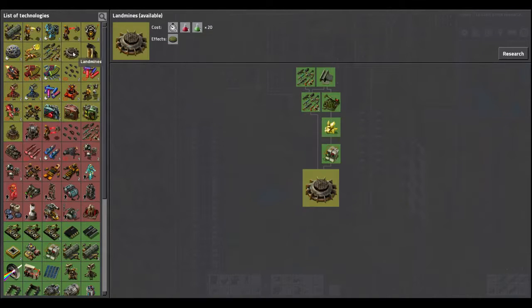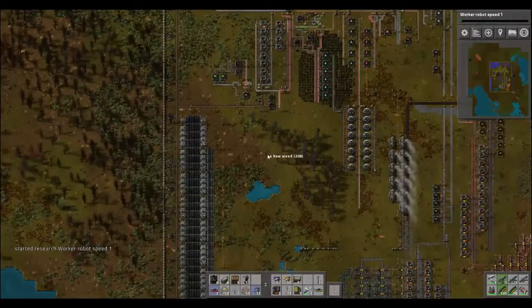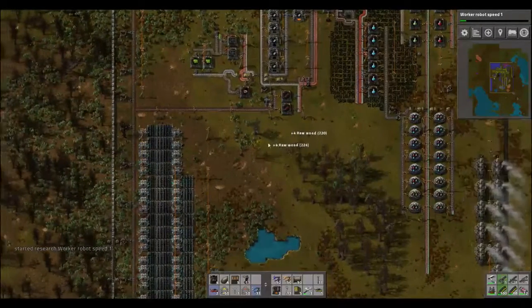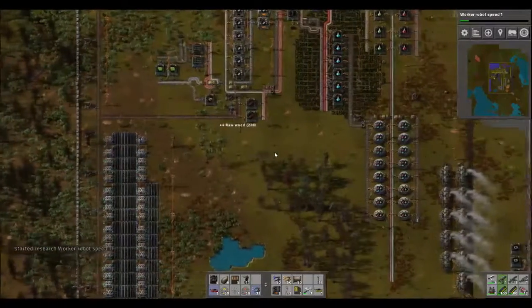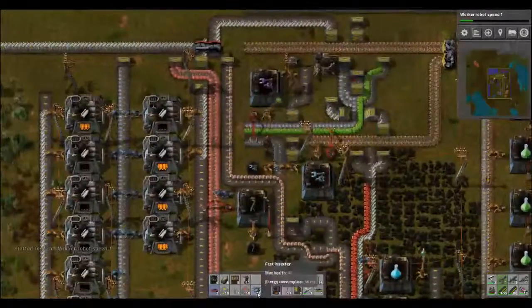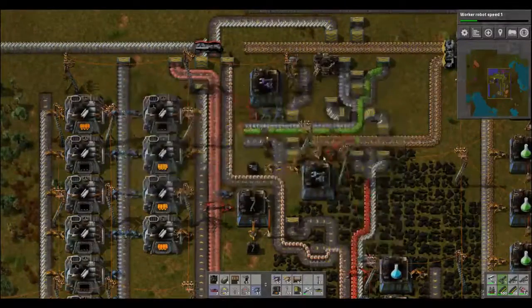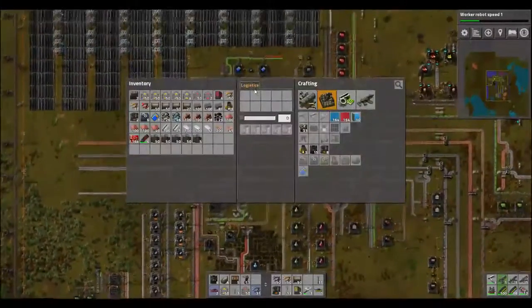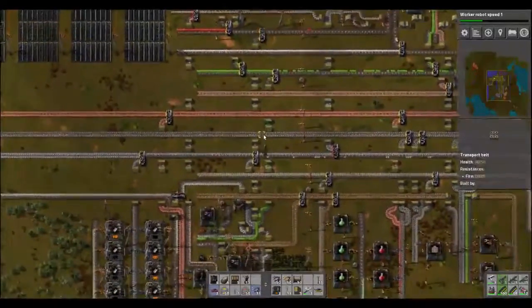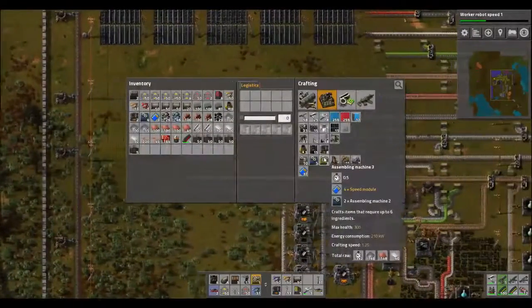Let's see — landmines... and worker robot speed, yeah let's do worker robot speed. I know I'm doing all of this robot stuff and I haven't even built the engines yet. I think I was working on something — wasn't I? Let's replace — do we need speed modules? Any more iron plate? Grab up all of these ones, all right, make me another one of these — let's make two.